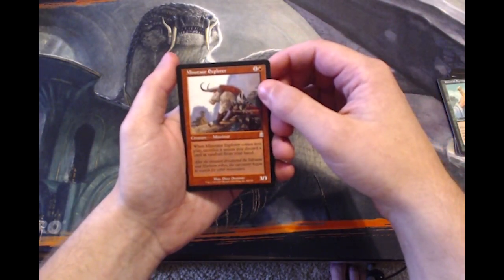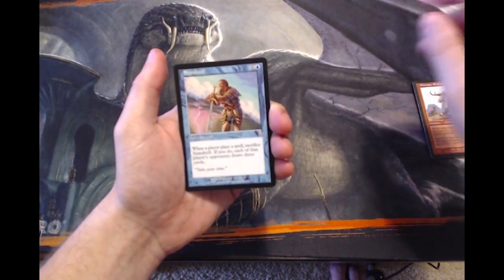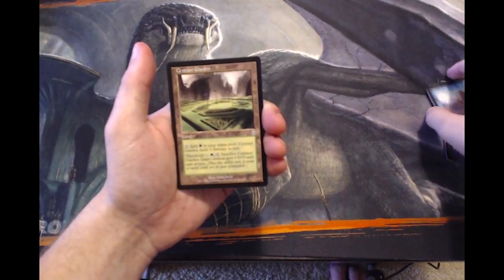So let's go into the uncommons. Minotaur Explorer, Standstill, and Centaur Garden.